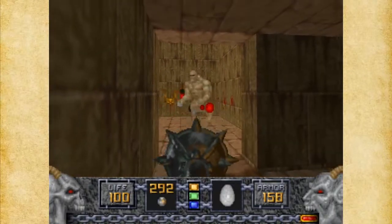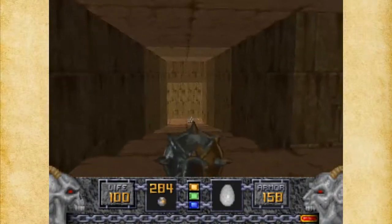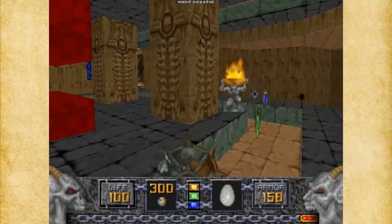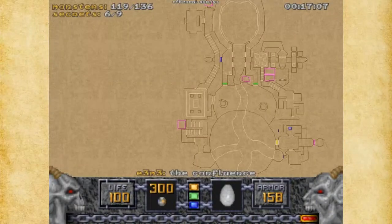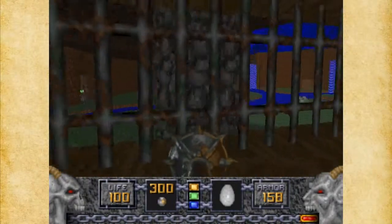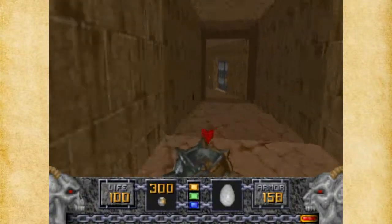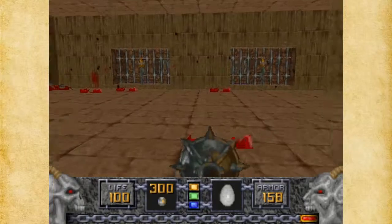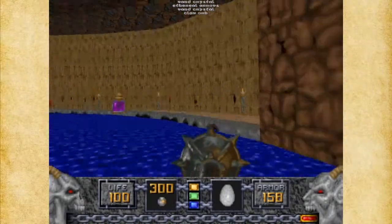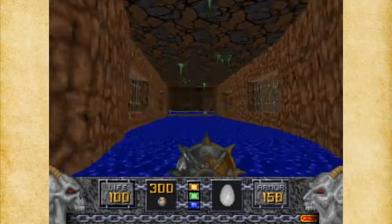We've obviously got a secret area to get rid of — well, here's one area we can take care of. Just want to make sure we've got everything here. I will be around here later — I just want to double check on a few things before I keep moving on. Let's go back down. Now, if you notice, this is lowered now, so I definitely want to grab some items here. Even though I may not use them all, there are still some enemies remaining. Phoenix Rod — I may need it before the level is over.